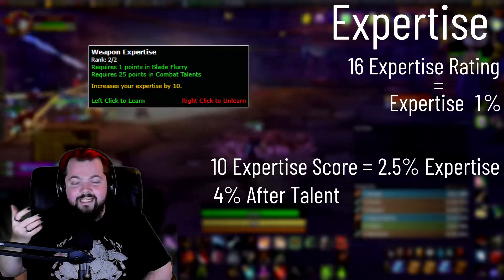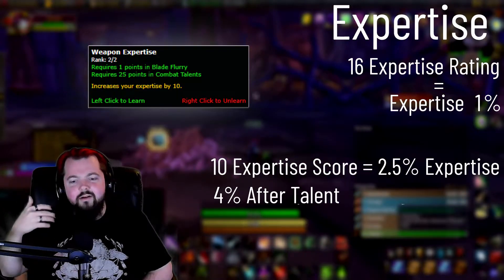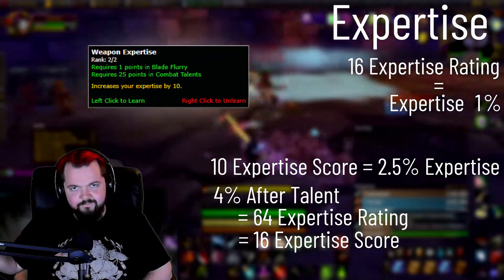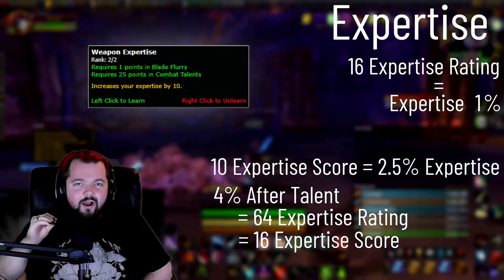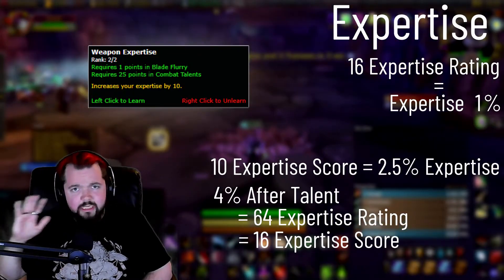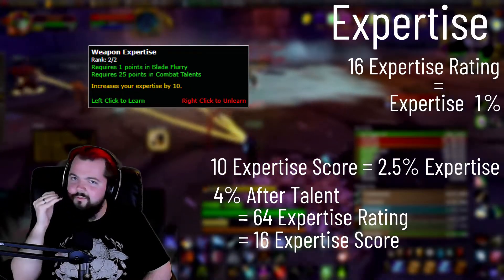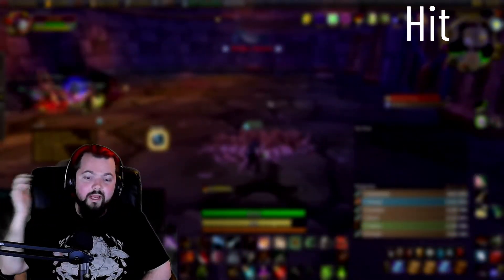It makes it quite a bit easier for you to reach that cap than other classes. It does require 64 points of expertise rating, which gives you 16 expertise score, which is that additional 4% expertise. Now, unlike hit — and this is very important — you do not want to go over expertise at all. Once you hit 6.5%, there's absolutely no benefit to going over it. You want to get as close to it without going over as you can. Anything going over that is going to be completely wasted stats, where hit rating is much more forgiving.